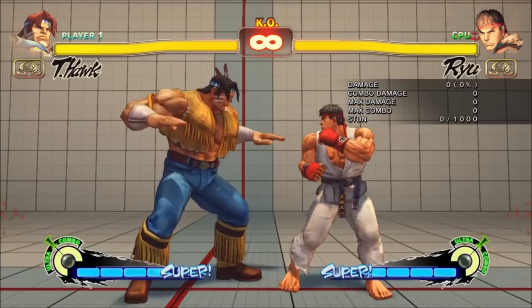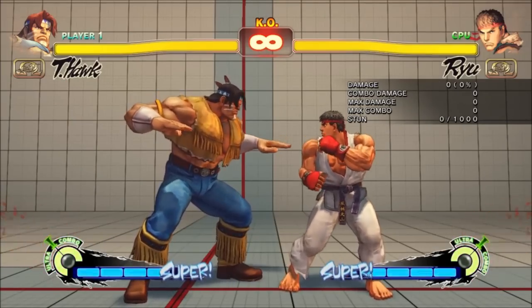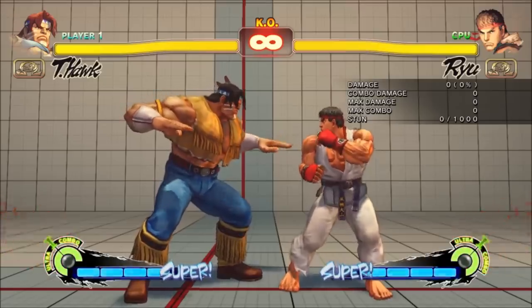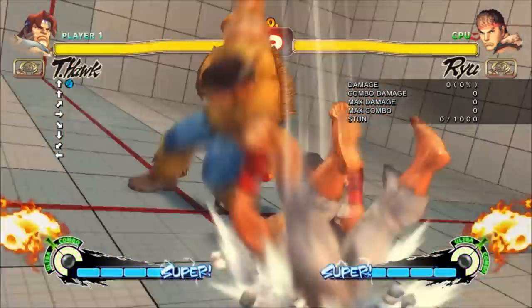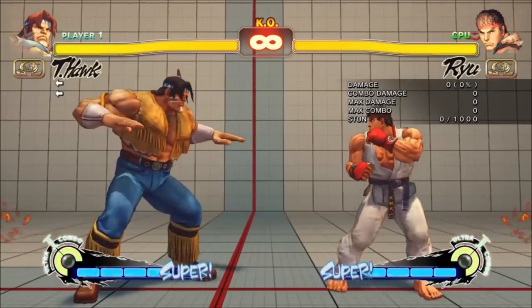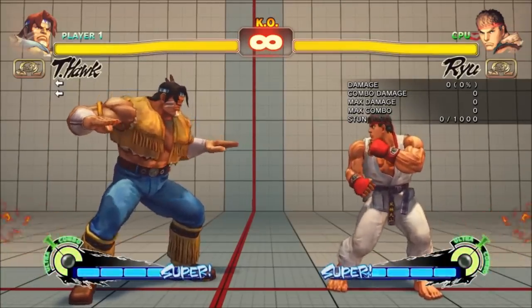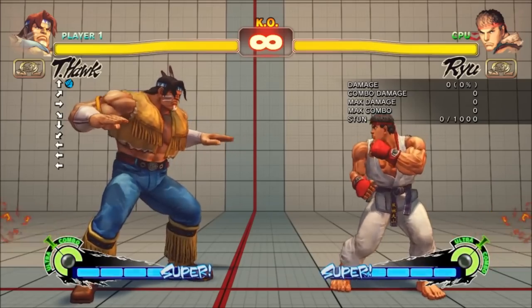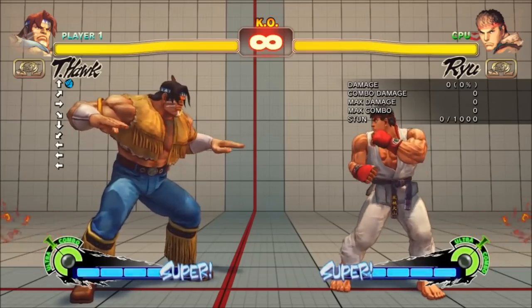All versions of T-Hawk's SPD do significantly more damage, but now the opponent can quickstand the knockdown, so Hawk gets worse okizeme. You still have some after the light version. More importantly, all versions now have 4 frames of startup, formerly 2. T-Hawk loses a ton of punishing power from this and his tick throws are worse, though this would be horrible if Hawk didn't get so much in return.